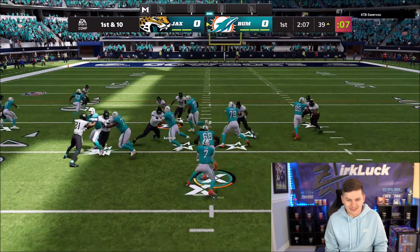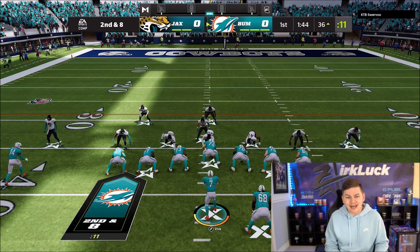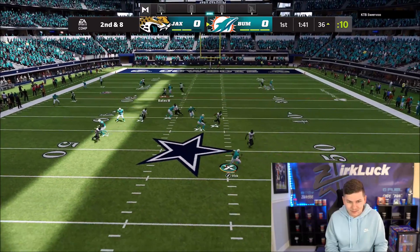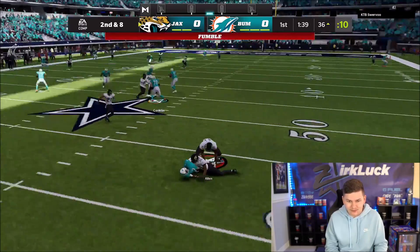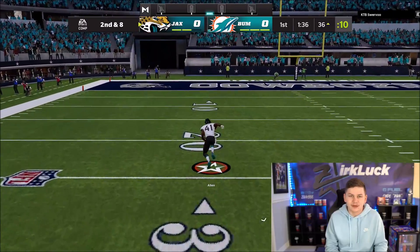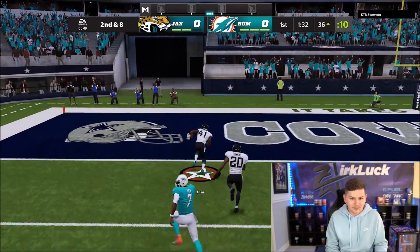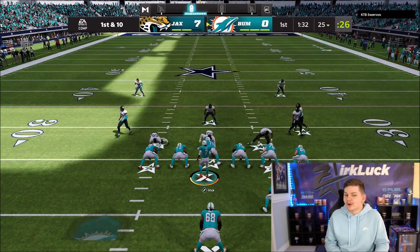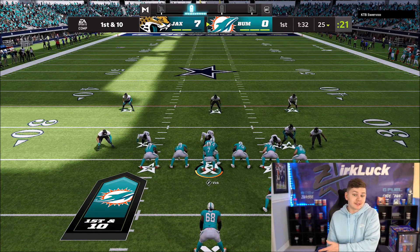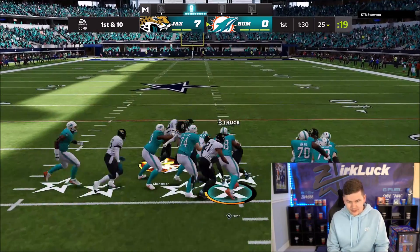Hunt falling forward — I'll take it. He does also have really good catching. We have five rushes for 42 yards. I tried to go to him but he wasn't open and we fumbled. I was scrambling outside the pocket, going to throw it away, and we fumbled. My opponent scored a touchdown on the return.